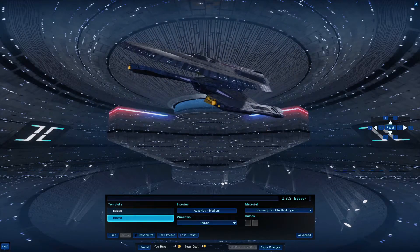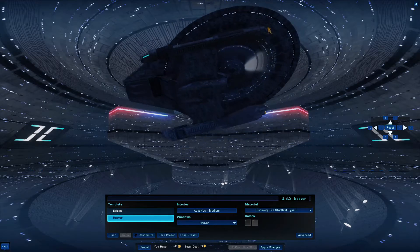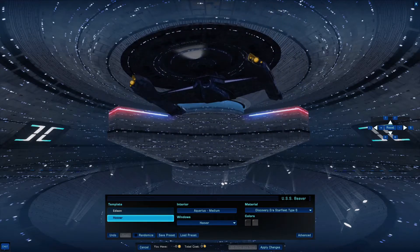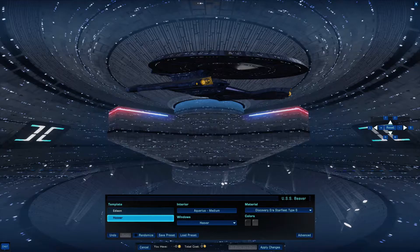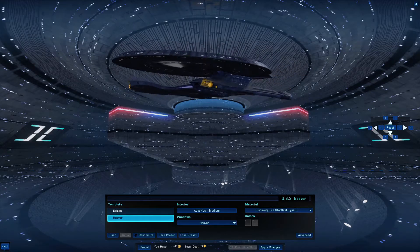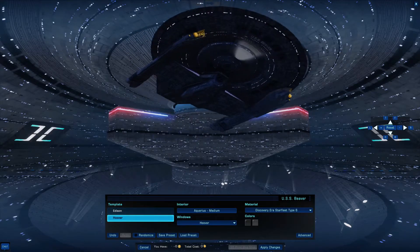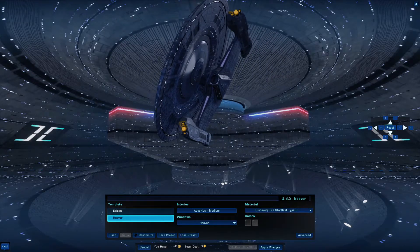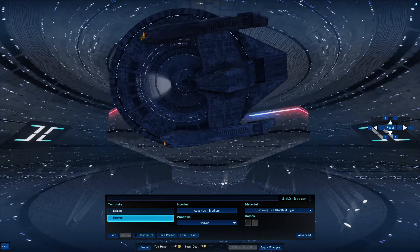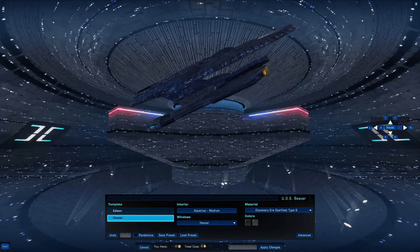The Crossfield must be the Crossfield version of the Nebula. You might ask: how do you say this is the Crossfield version of the Nebula class — they look nothing alike. Well, the Miranda looks nothing like the Constitution at first glance, and the Nebula looks nothing like the Galaxy. But you can see where they came from if you look close enough, and you can see very closely here. You see that deflector dish? The general shape of it? It's the same dish as the Crossfield.